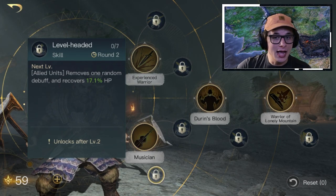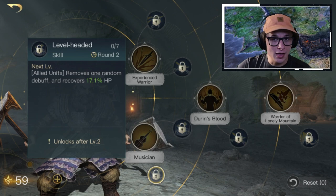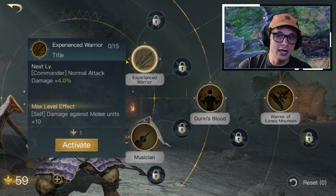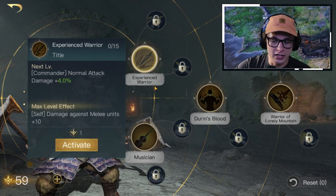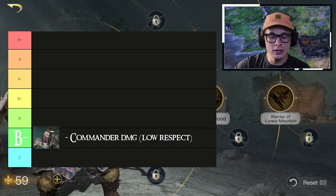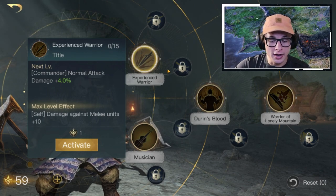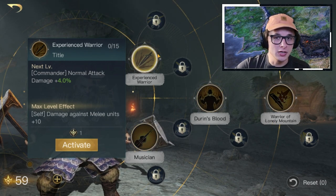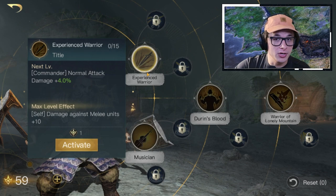Next up is the commander damage build at Respect 0 or 1. You've seen the best build is commander damage, so you're basically going to run half of that build until you get him to Respect 3. If you just fully pulled Dwalin and want to use him, go into Experienced Warrior and run that. If you have extra points, Musician won't hurt you, but for the commander damage build definitely go into Experienced Warrior first. This build is ranked at about B-. A lot of commanders need high respect levels, but Dwalin can do pretty well with just Experienced Warrior early game.